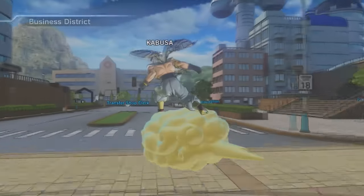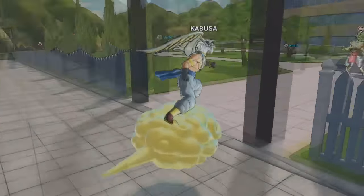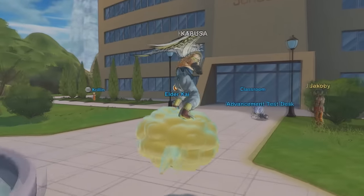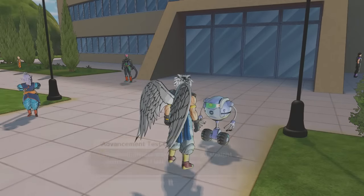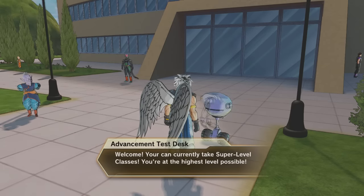Now in all the ways you can get any master, you have to go over to the Time Patroller Academy. You go over to the Advancement Desk. Now the thing is with the Advancement Desk, you have to get past super level — you have to get to Godly level. For some reason he's not saying this in there, but I swear I saw Godly level the last time he talked to me.